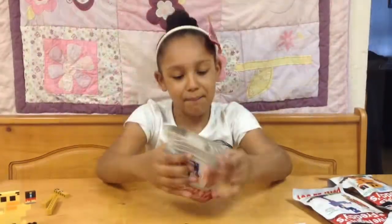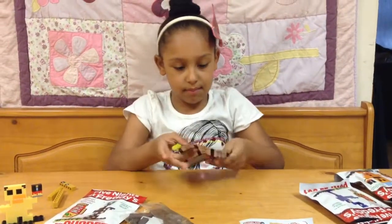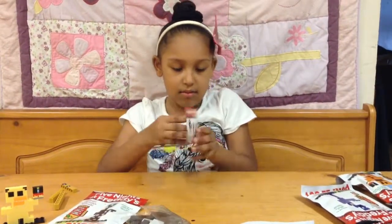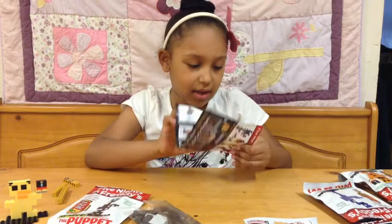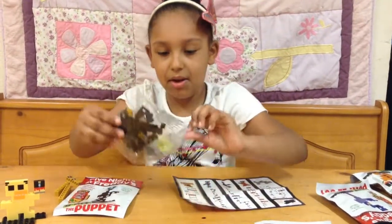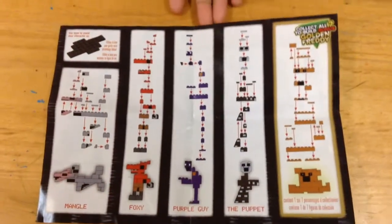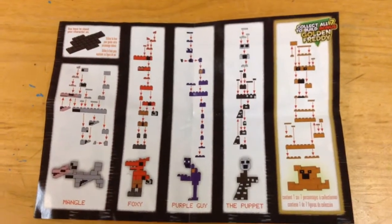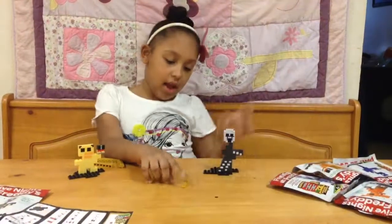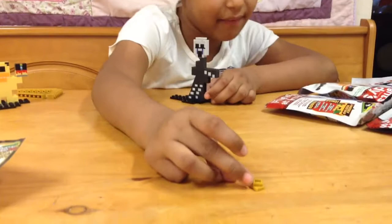Let's get open. This one is The Puppet. It comes with instructions of how to build them. Now here are the pieces. Here is how you build them. And here's what he looks like all put together. And here are the three pieces he came with.